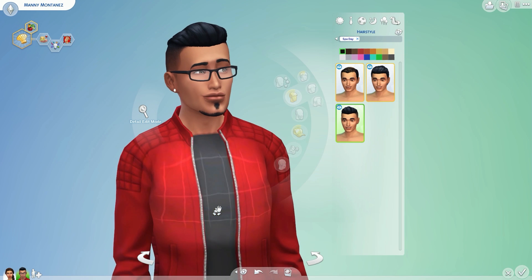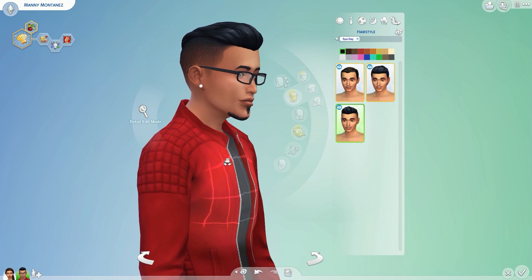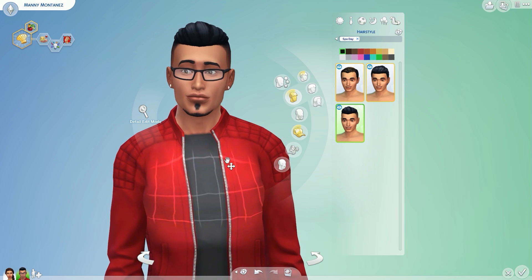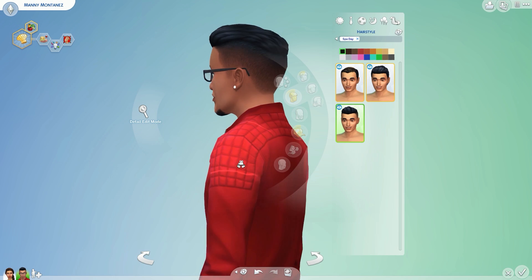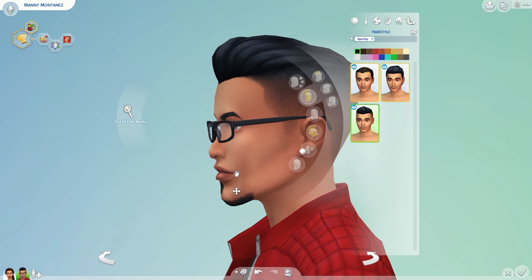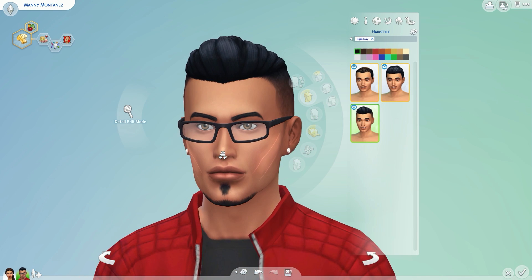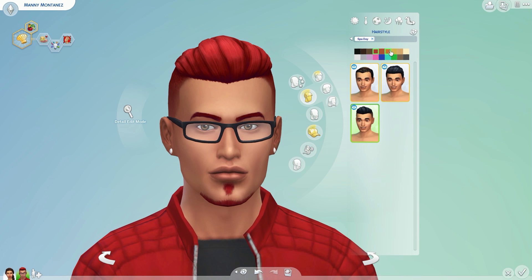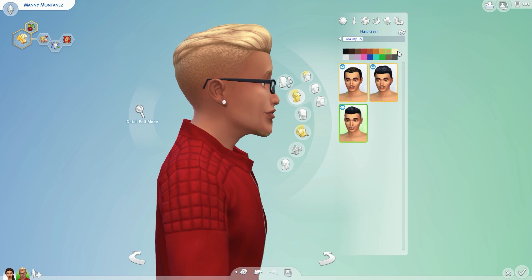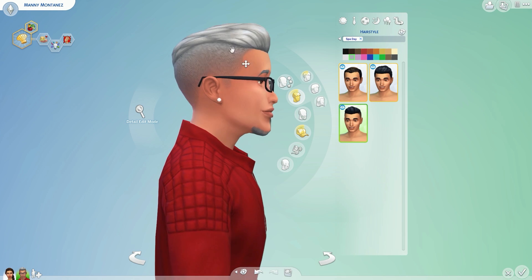This is my favorite hairstyle — this might be one of my favorite hairstyles the Sims team has given us so far, like one of them. It's definitely in the top five. It's actually a hairstyle I would rock. Look at the details — it actually looks like real hair. So this is already a five. Why are we even talking about it? I love that color. It's my favorite. It's a five — oh, it looks really nice in gray too.